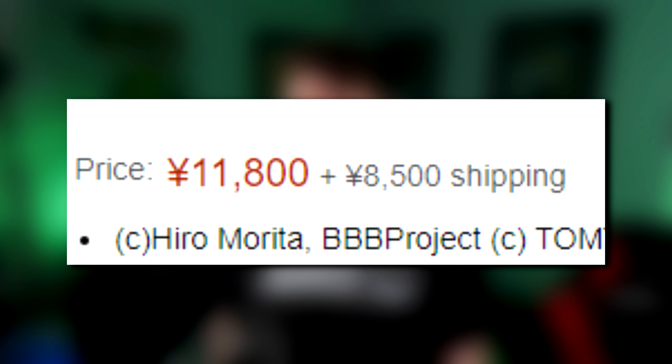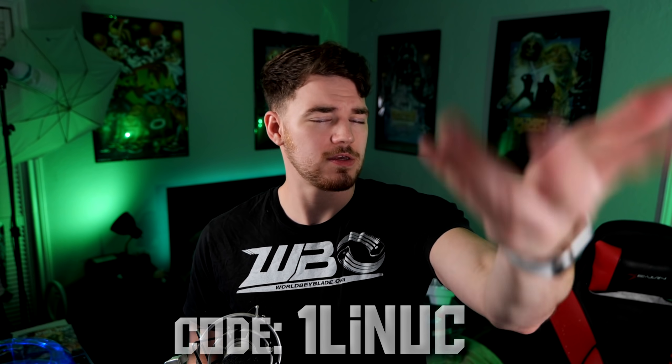The set comes with a brand new orange and clear launcher, which looks pretty cool as well — maybe the new Phoenix blader is going to use that one. We'll just have to wait and see. This set comes out October 9th. I have not been able to preorder it yet. Typically I preorder my bays on Amazon Japan and I have quite a while before they go out of stock, but apparently this set went out of stock really, really fast. I almost preordered it for 200 US dollars on accident — that's ridiculous, since this set costs like 50 bucks. So hopefully preorders go up again, or I'll have to order it from somewhere else like Mall of Toys. You guys should check that out — link in the description, use code 1Linoc.